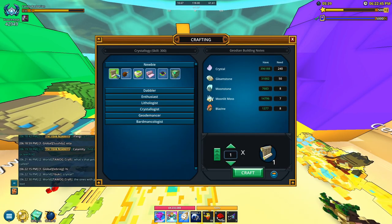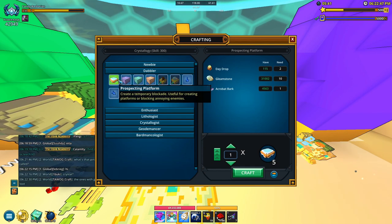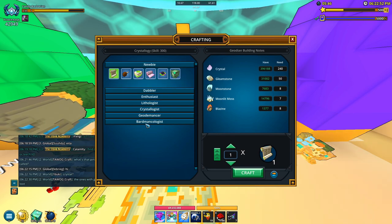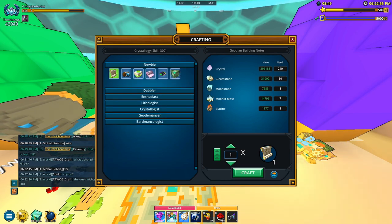If you don't already know, you have to craft 50 things from here to unlock the next tab over here, 50 things from here to unlock the next tab, so on and so forth. You can't craft 50 things here to unlock the last one. So with that out of the way, let's get onto this.